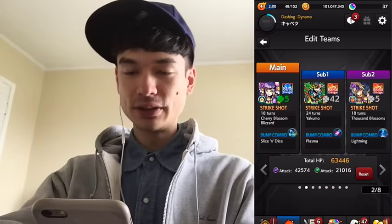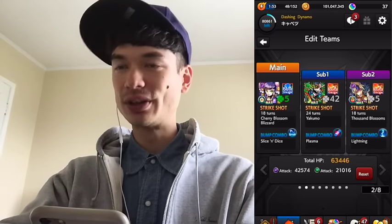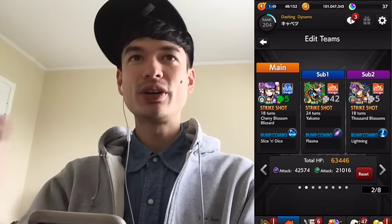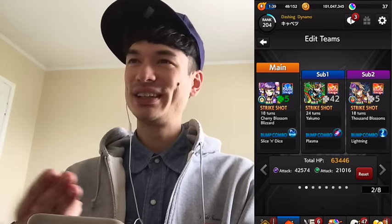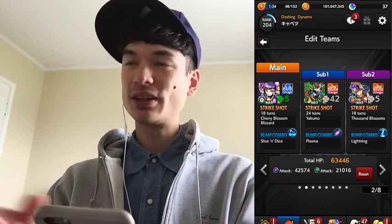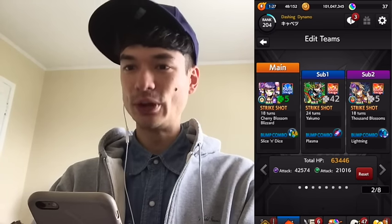I've got my list of guys here, and I'm choosing these specifically because they're good for Hakuwa. For Hakuwa you want a number of things: you want speed up if you can, you want command strike shots, blast bump combos are useful, and things like pierce and slayer. We'll look at the null damage wall guys first, since there are the most of them.